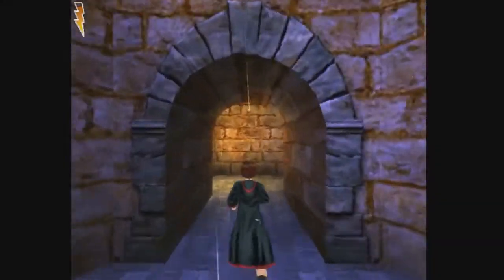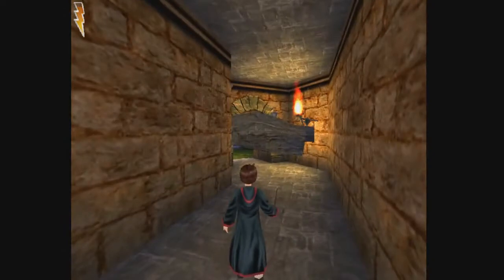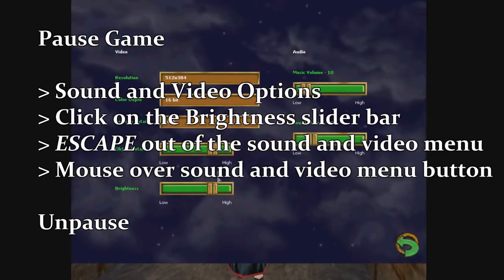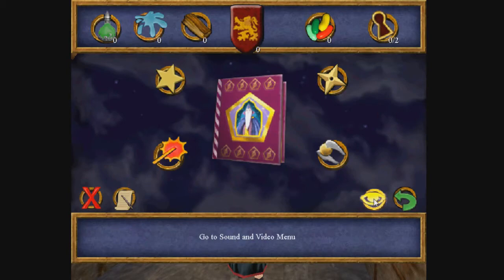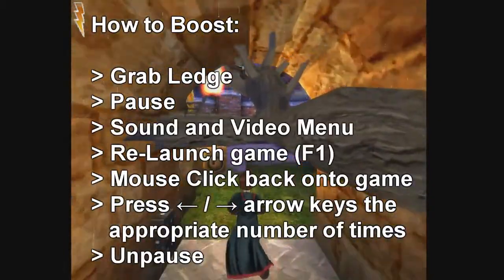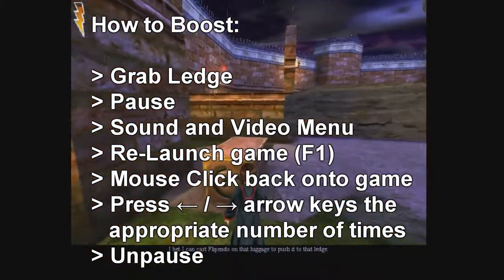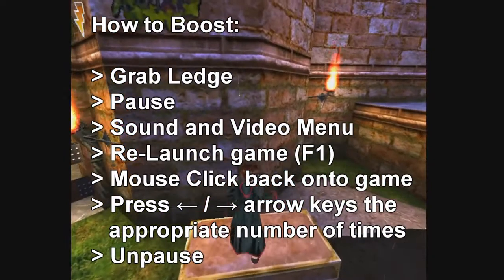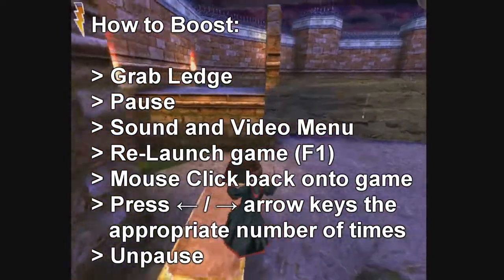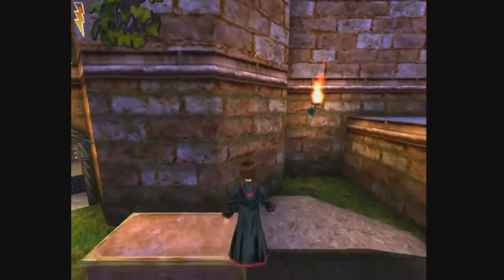This section is going to explain how to set yourself up to be able to perform brightness boosts within the game. You want to go to options, go to the sound and video menu, click on the brightness bar and then escape your way out of here - not click on the return arrow. Put your mouse back over the sound and video button and then exit out. Now your mouse will be in prime position to pause, click and open the menu, press F1, click again, and then you will be able to move the bars around freely as you like.